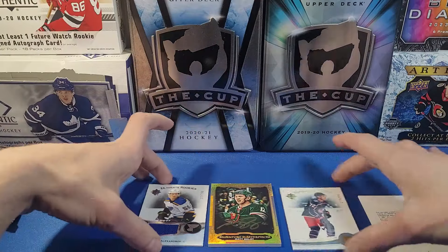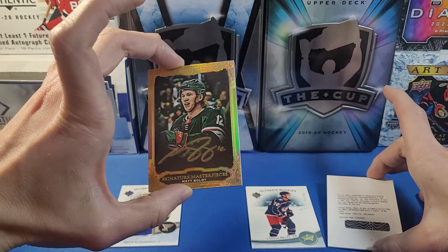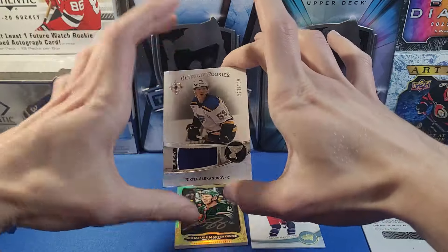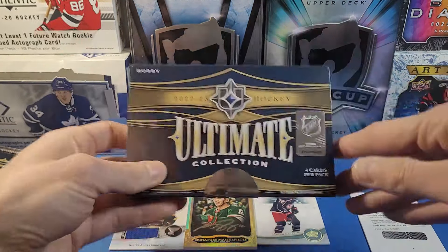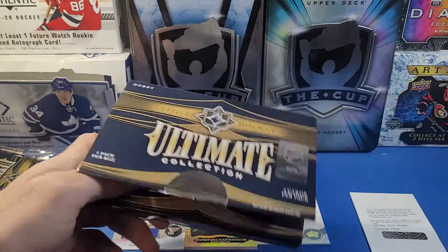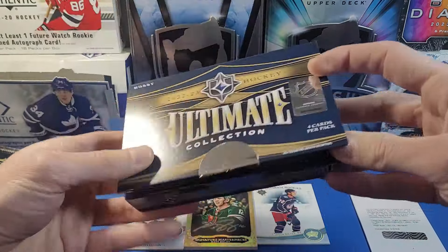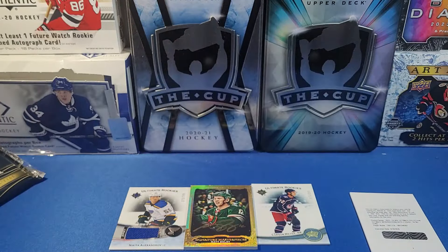Alright folks, there you have it — a typical break of Ultimate. The Matt Boldy gold auto Signature Masterpieces, the Travix Wlanski base rookie auto redemption, the Nikita Alexandrov jersey piece to 799, and the Carson Meyer to 299 base. I don't know if I'll be getting more of this honestly — I've been focusing on Connor Bedard 23-24 Upper Deck products. Stay tuned for more breaks on the channel, thanks for watching!